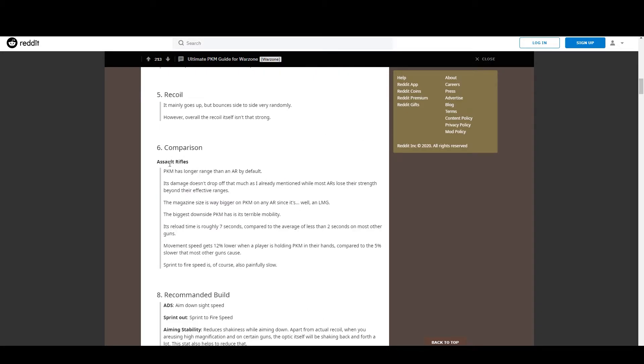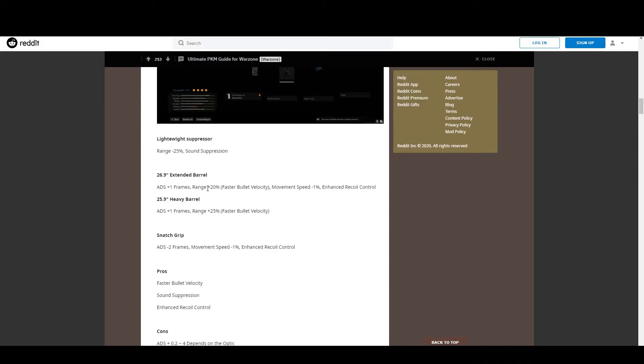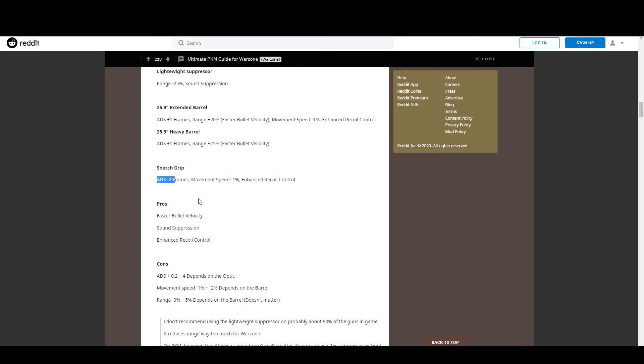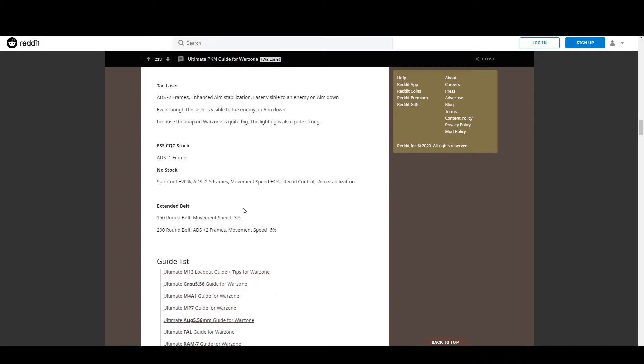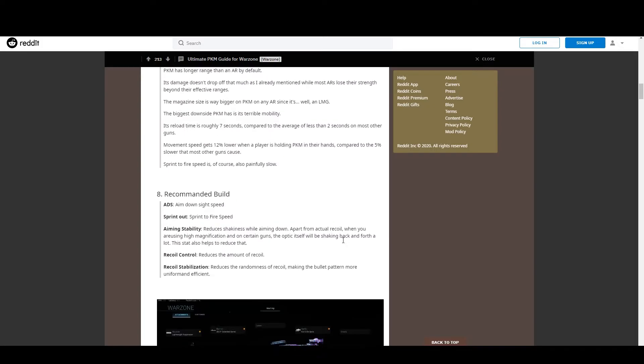He starts going on about comparisons between assault rifles and things like that, and then also why he chose the extended barrel and the heavy barrel, and he even manages to find how many frames and movement speed affect recoil control — all these things about the different attachments that would have taken me forever to find. So I just want to thank this guy; he's really helpful.